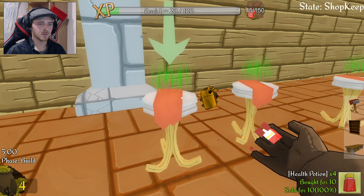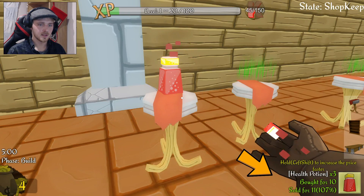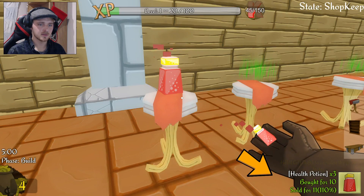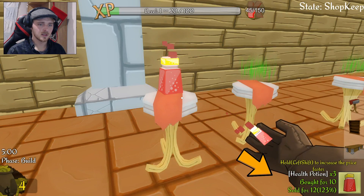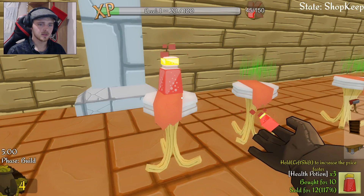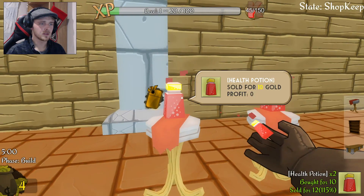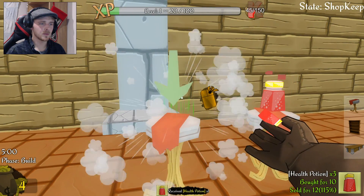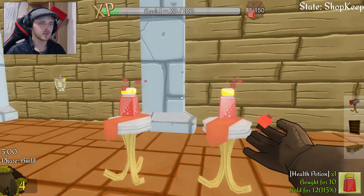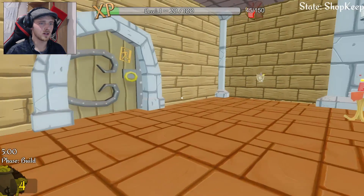Now we've got our potions, we're gonna put them out on display ready to sell, and what we want to do is up the price just a little bit. That one's not selling for the price I want to sell it for - there we go. So that should now sell for 12 gold. All right, so we've now got everything we need to start our very first day.